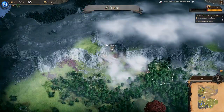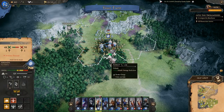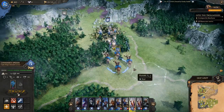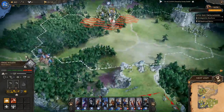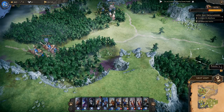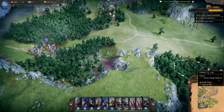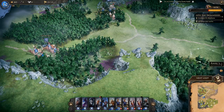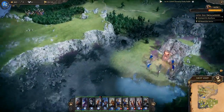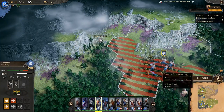Some enemy archers return for more punishment, and another dire bear appears — that was unexpected. Our attack only does 13 damage against it — barely anything. Tempted to retreat. A viewer notes the dialogue with Tier Quiet Earth seems like it was supposed to trigger before meeting her, not after — possibly a bug. We note we're still in the beta version so these issues will be sorted.